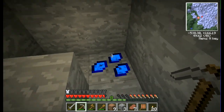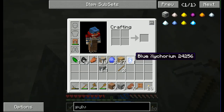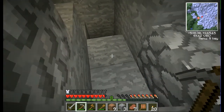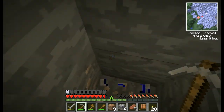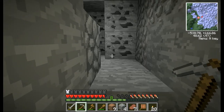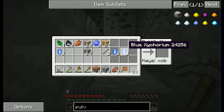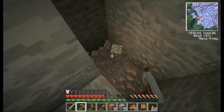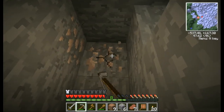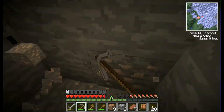This is one of the ores from the Xycraft mod — it's Xycorium. As far as I can tell it doesn't really have any functional use; you can use it to make glowing decorative blocks called Xycon. These glowing blocks — you can see them from a long distance even in the dark. They don't really emit light though, so they won't prevent mobs from spawning. But they are pretty swanky.